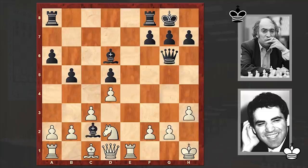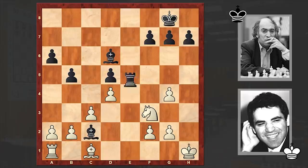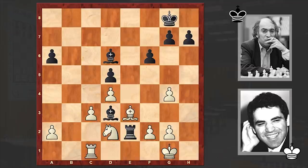Meanwhile, white is trying to complete the queenside development. Re8, an exchange of rooks on e8 followed, then Nf3, and the queens are also gone. Black has a slight initiative but all in all we have equality. Let's not forget that white has an extra pawn. Black is trying to create problems for white, but white is holding.